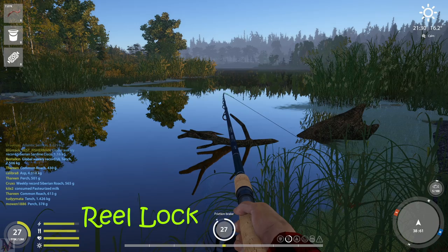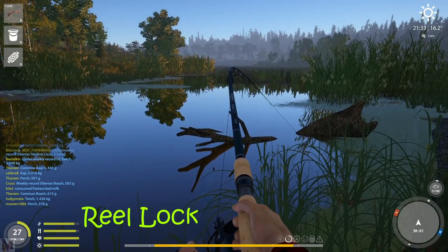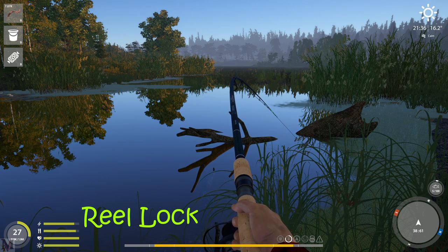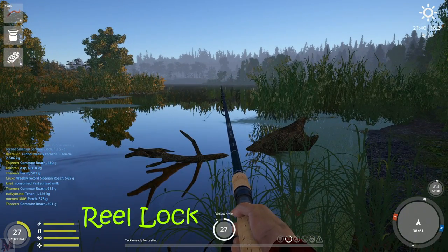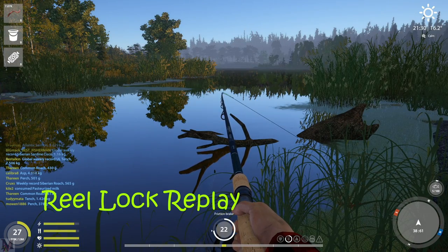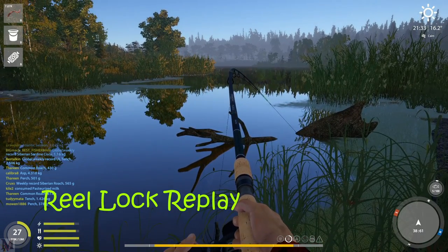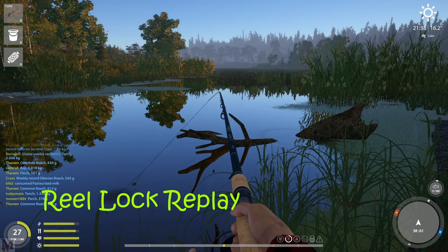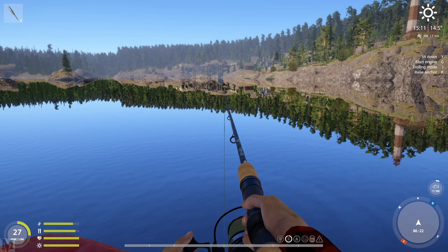The second way to handle a ghost snag: be very careful and lock your reel. Roll your scroll wheel all the way forward until the friction brake is locked at infinity. With your reel locked, slowly tap your left mouse button — slowly rolling in your reel like this. If your tension bar slowly increases and goes into the red, stop, unlock your reel, and just Alt+F4 or log out so you can keep your gear without cutting your line.